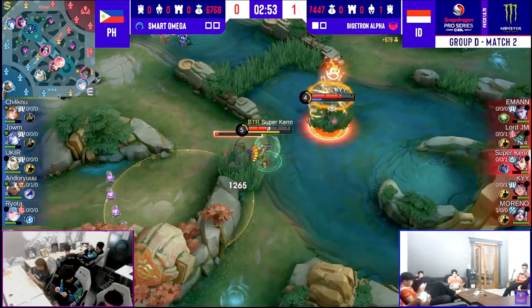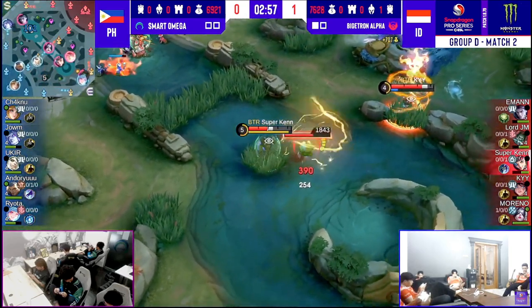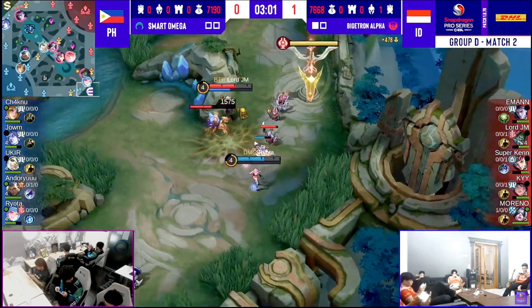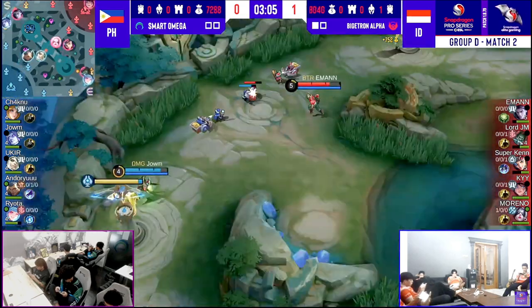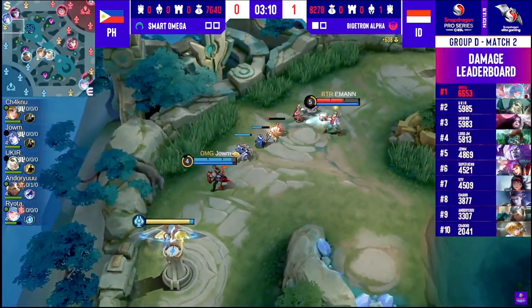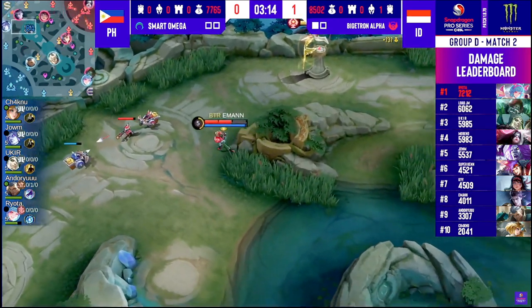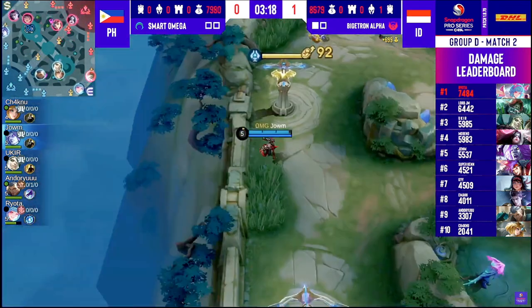It felt like Smart Omega was trying to get into that backline, but never saw the opportunity because Bigotron Alpha was making sure that Androru did not have the space or a clean way to get on top of Moreno. I think at this point Androru should have just given up the Lord, especially since they don't necessarily need to commit their ults unless they find that advantage, or at the very least catch somebody from Bigotron Alpha out of position.